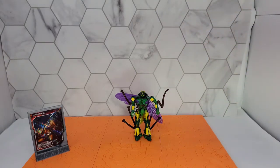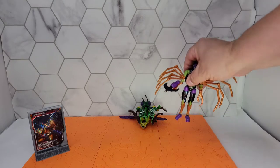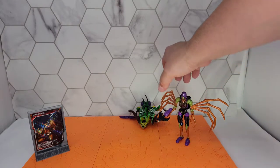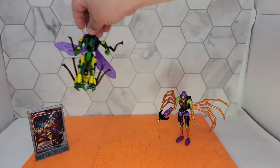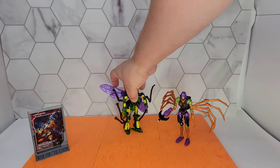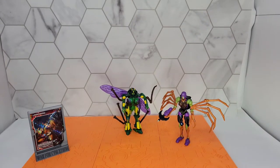Maybe next to the Buzzworthy Bumblebee Black Arachnia, but I can't get her to stand up to save my life — her right foot is kind of not great. Come on, get the bugs in here. That's how he stands up next to her. I'll do an actual comparison at the end like I usually do. Let's transform him and see how he looks in wasp mode.